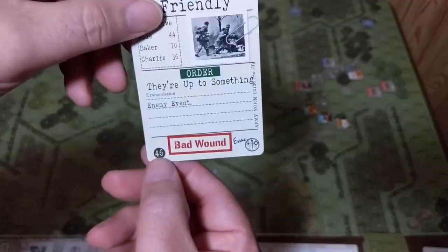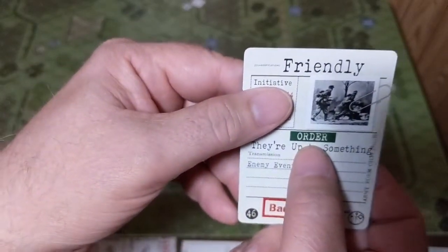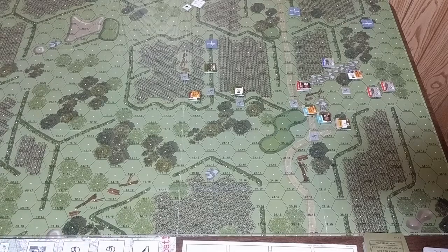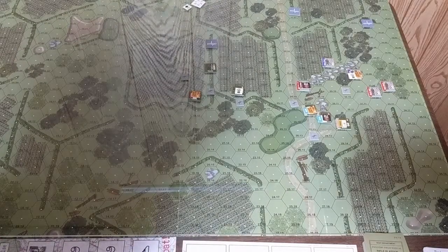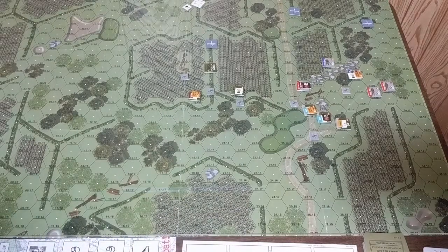We're very close to the end — it's a seven-turn game and we only have five remaining enemy characters, one of whom is wounded. For step four of the sequence of play, the friendly card phase: I draw card number 46, which I'll use for initiative. It's also an order card with an event, but events don't apply in this scenario. The initiative values for this turn are: Charlie team with 36, Baker team with 70.